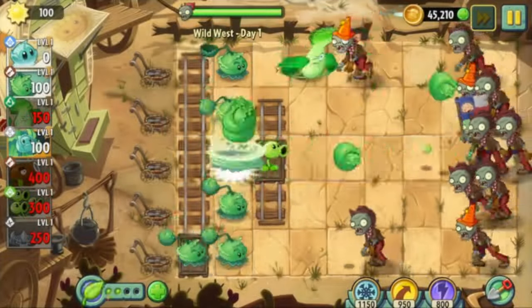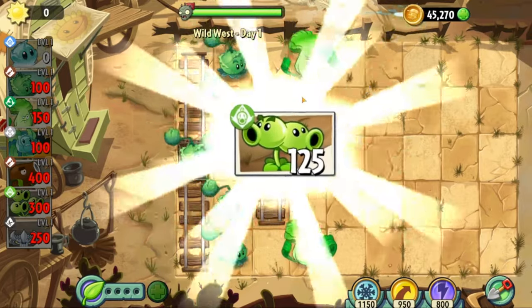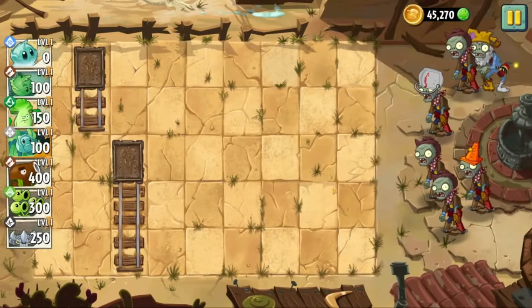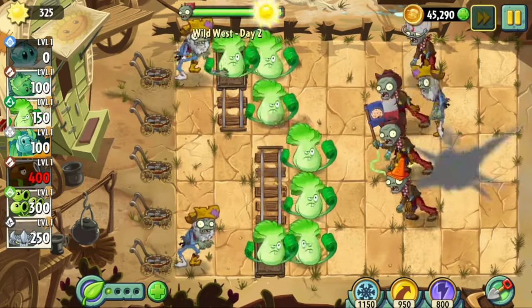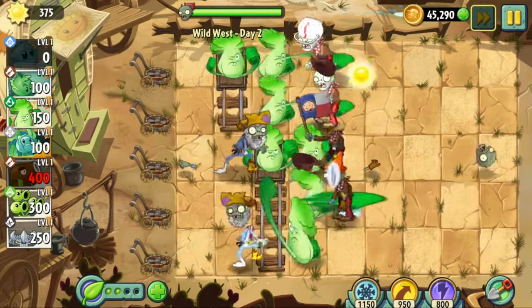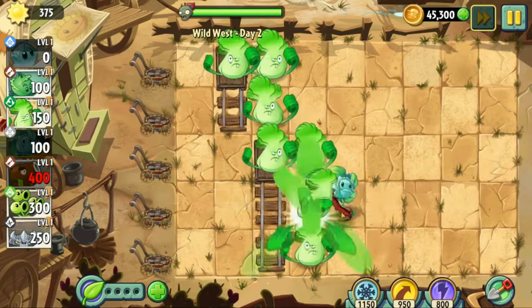Now let's ride. Day one was a breeze and it introduces us to mine carts, which are going to be an incredibly strong and sometimes necessary utility in this world. Day two introduces us to the Prospector Zombie, who's almost never a problem for us because of our necessary use of Bonk Choy. Not to mention, two of our four plants extinguish his dynamite, which means some of the time he's the equivalent of a Browncoat.